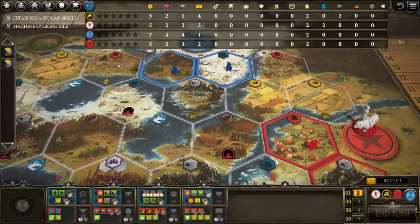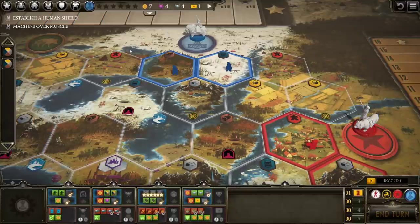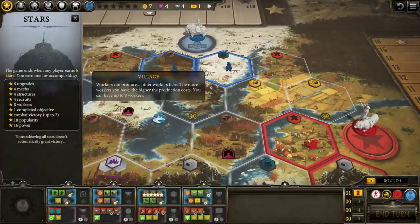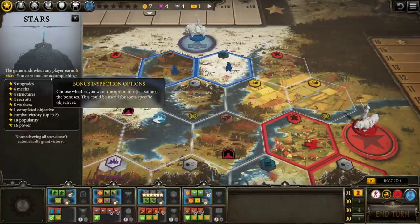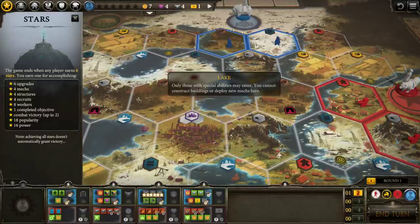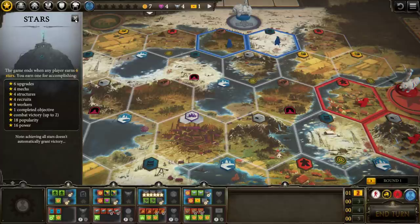Even if it was the first player, the game ends instantly so no one else gets any more turns. You've got to be paying really close attention to these stars. There are ten different ways to achieve stars in the game, but you can earn two from combat victories. There are up to ten stars up for grabs, but six is the max you can ever get. Stars are worth points at the end, so there's a good chance the person with the most stars will win, but it's certainly not guaranteed. You could end the game by hitting the sixth star, but someone else might have more points — you may know that and decide you've got to end it now anyway.